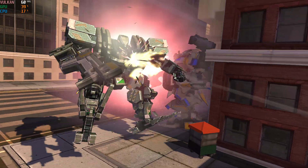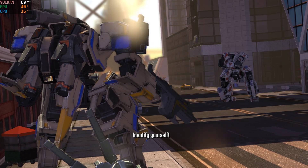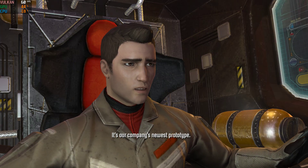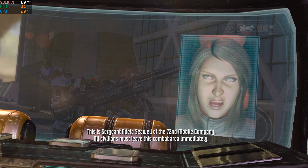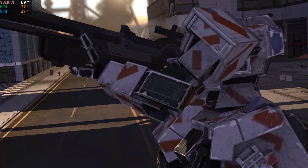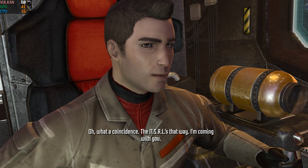Enemy contact. Engaging. Hey, thanks for the help. Wait, wait — I'm on your side. Identify yourself. Dylan Ramsey. I'm an engineer working for Diablo Avionics. A civilian? What type of Wanzer is that? It's our company's newest prototype. This is Sergeant Adela Sewell of the 72nd Mobile Company. All civilians must leave this combat area immediately. Don't worry, I'll leave — as soon as I get my dad out of the NSRL building. Give me a break. My orders are to break through enemy lines and reach the orbital elevator. I have no time to waste on you. Well, what a coincidence — the NSRL's that way. I'm coming with you.